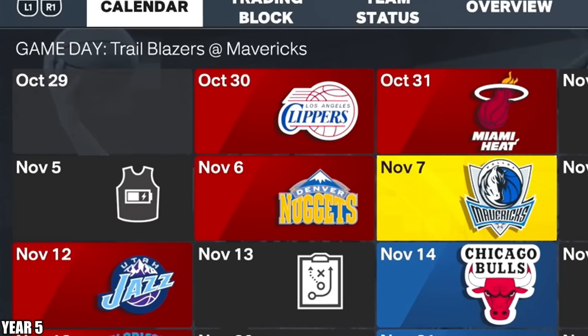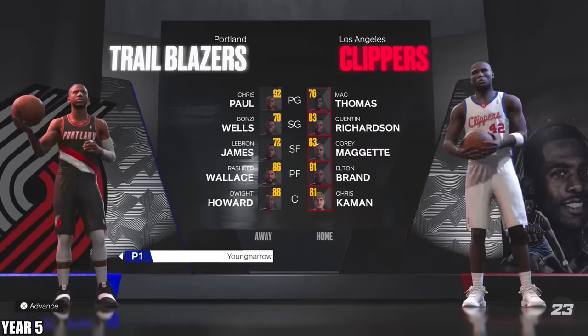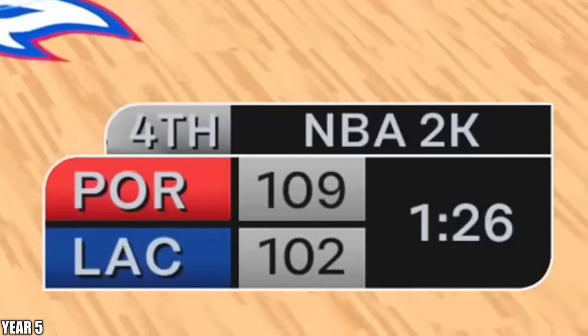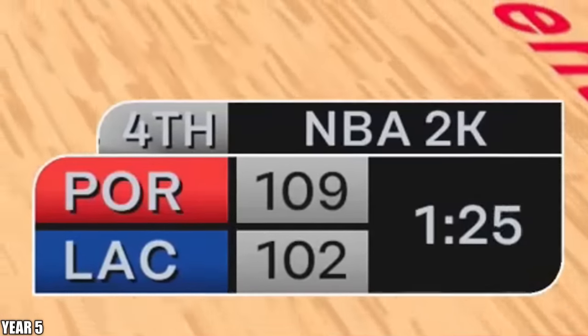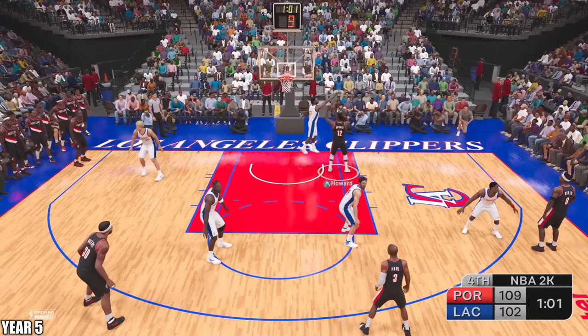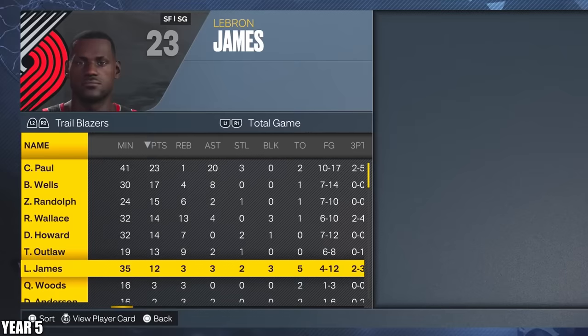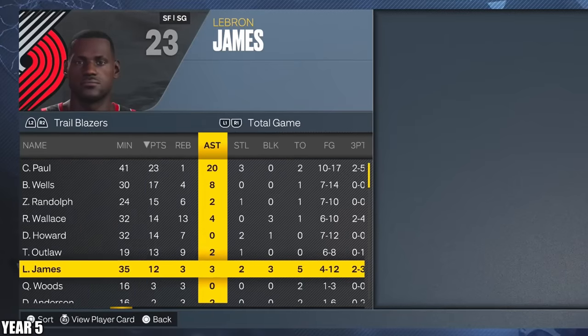I can't even simulate one day because the first game is on the first day of the season. So for the time being, LeBron's going to play. This Clipper team's pretty good — let's get the win. LeBron's not even in the game early, but they got a mismatch in the post. Just go up — there you go. LeBron had 12 points, three rebounds, and three assists. Not bad at all — that's going to be 18 upgrade points.